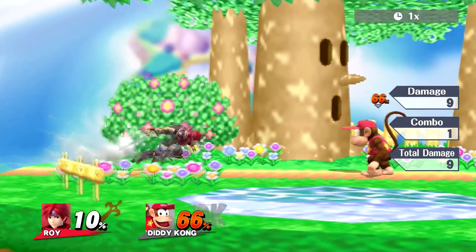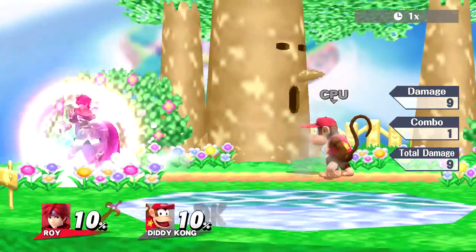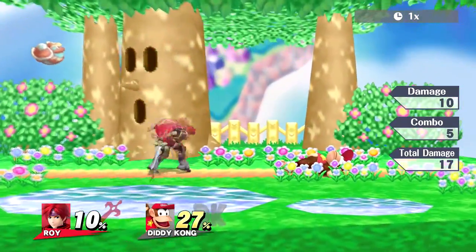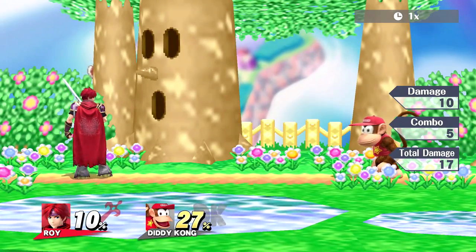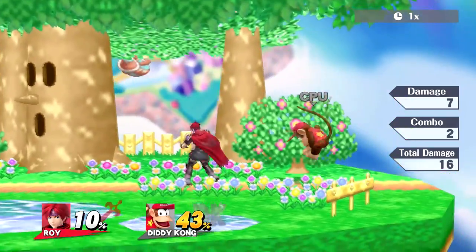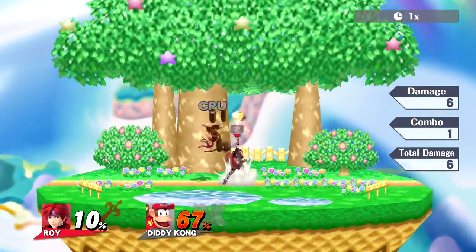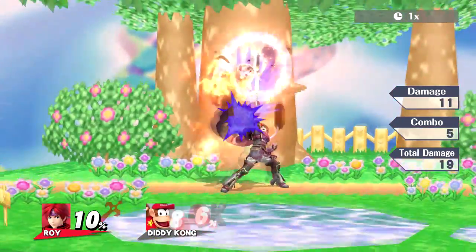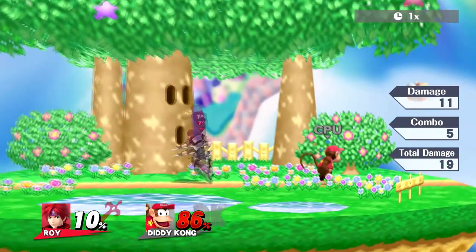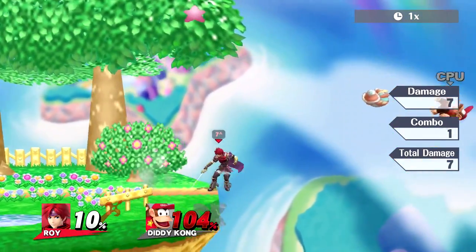His up smash — I'm not sure if it's invincibility rather than armor, but it's really good for covering opponents landing above you. You can also use it when someone is coming at you from above during juggle sequences. It not only kills early but has invincibility, a pretty big hitbox, and is easy to connect. Very useful.